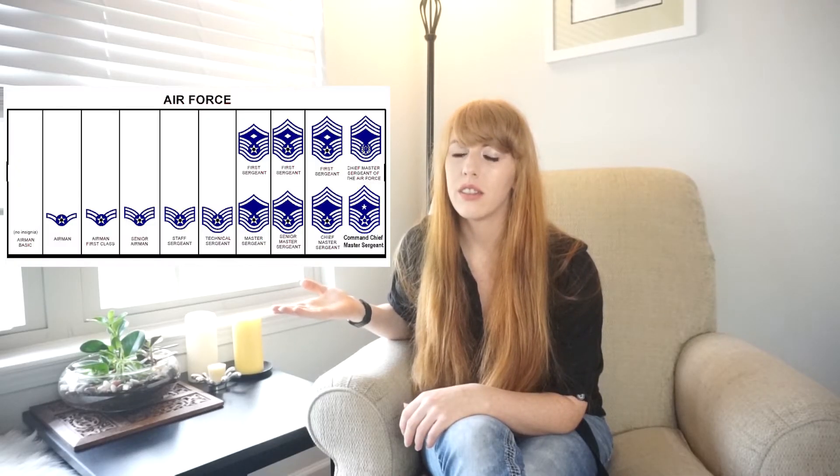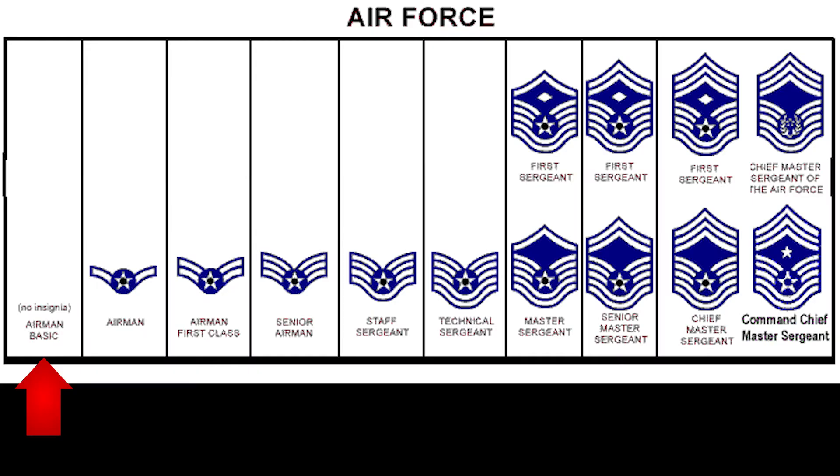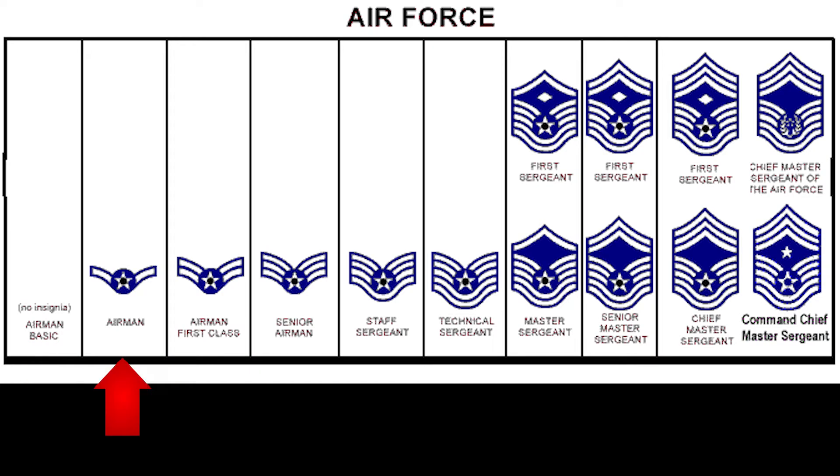For enlisted ranks, the first four ranks are the junior enlisted ranks. Notice how the stripes are not under or over the chevron. The way I think about this is when you're an Airman Basic to a Senior Airman, this is where you're learning your tools — learning how to be in the military. These are your tools for the military.